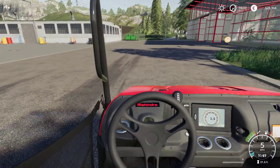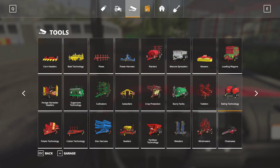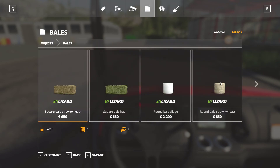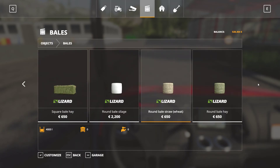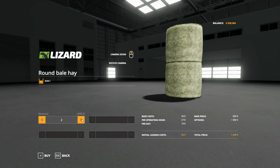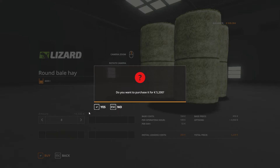I'm going to buy round bales, because I can pick them up with my stacker. Here's a round hay bale. I'm going to go ahead and customize and buy eight. Oh my goodness — total price is fifty-two hundred dollars. Wow.